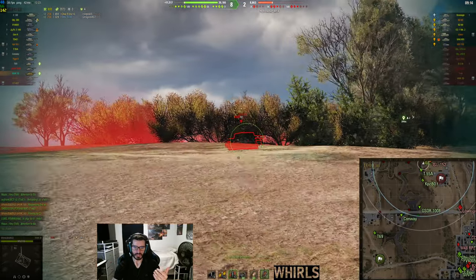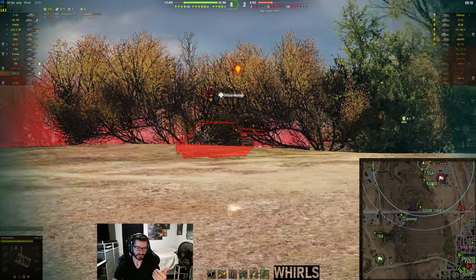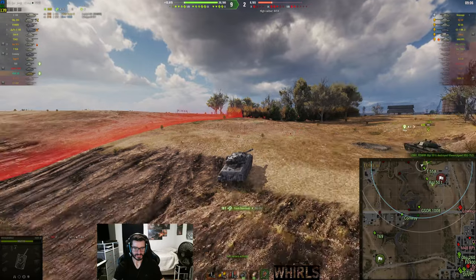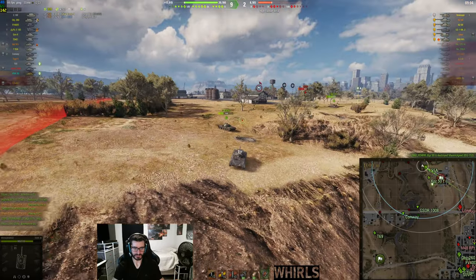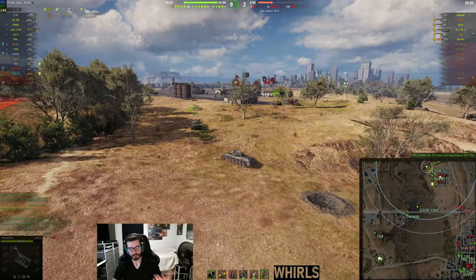I'm going to try and go after the ISU here. I'm looking for an HE shell, trying to get it into his side plate, but I can't get it, so I switched to APCRs. I'm only able to track him, but we get the tracking assist. This is how you can kind of close out a game when you're winning.